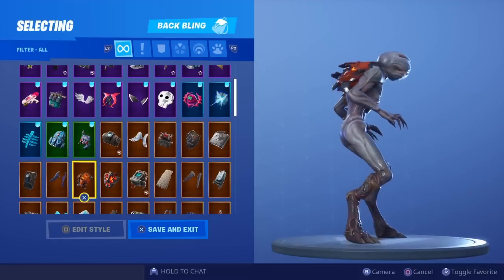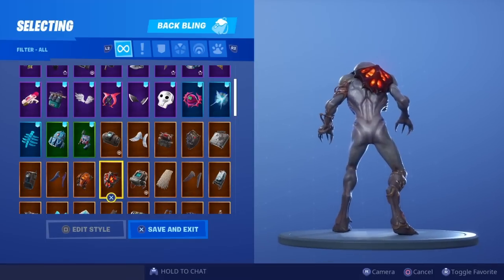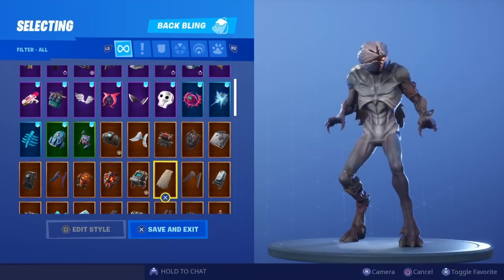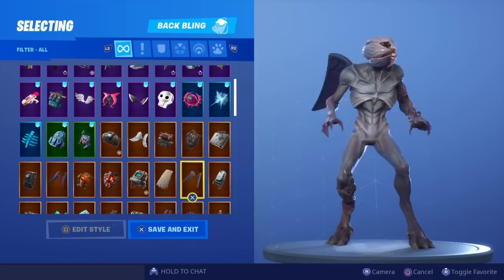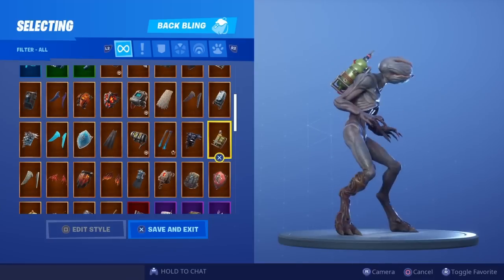Special Spine doesn't look too bad. Dark Matter. As always guys, at the end of the video I'll be picking one back bling from each row which I think went best with this skin, so make sure you stick around to the end if you want to see what I think are the best back bling combinations for the new Demogorgon skin. The Enduring Cape actually goes pretty well — that's one back bling I'm definitely going to be rocking with this skin. Fallen Wings looks pretty good too — all the wings so far actually look pretty good on the skin.